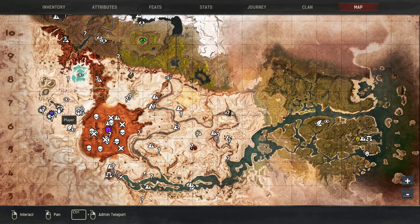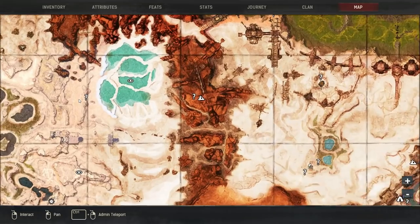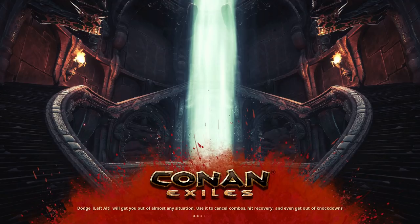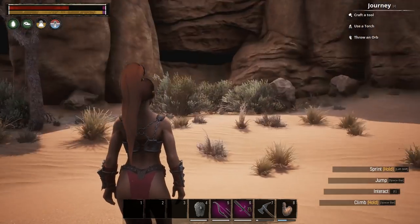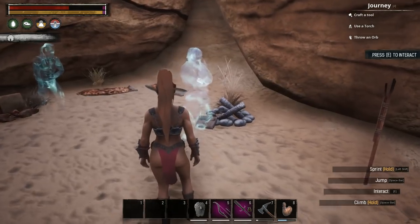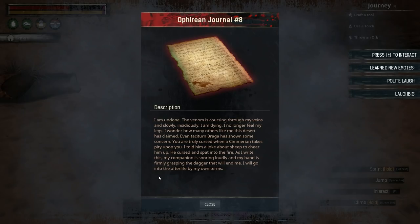Next up, we are going to go further up next to the Sulfur area — just up from Sepermeru. We've got these little things in the cliffs. We're going to go to this one. You get the fire, a little tablet you can interact with, and a book next to the campfire — that is what you want for this emote.